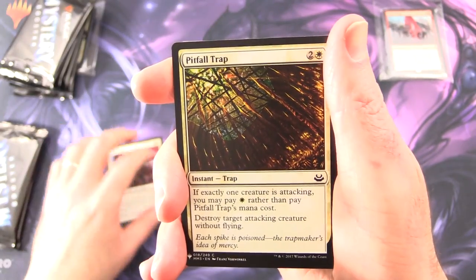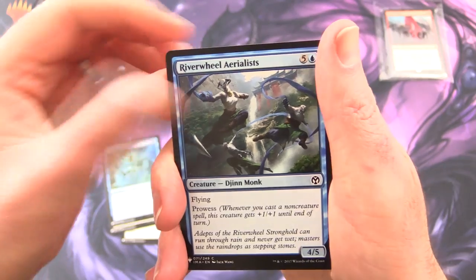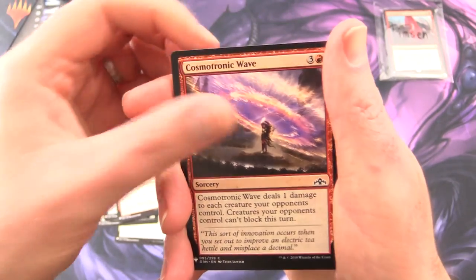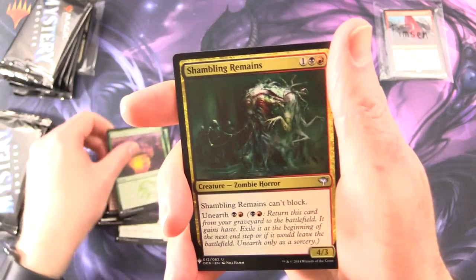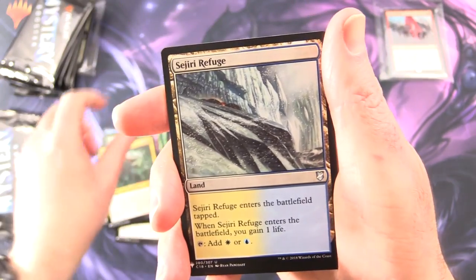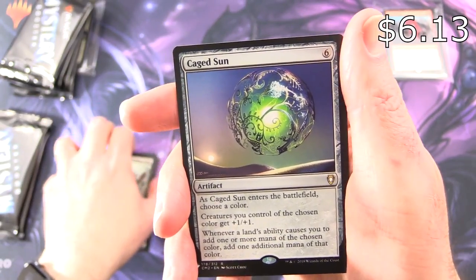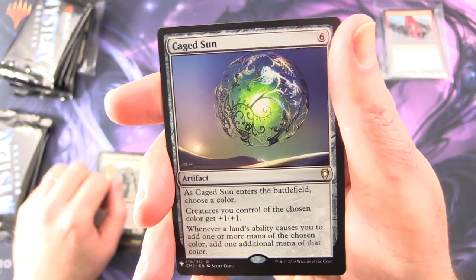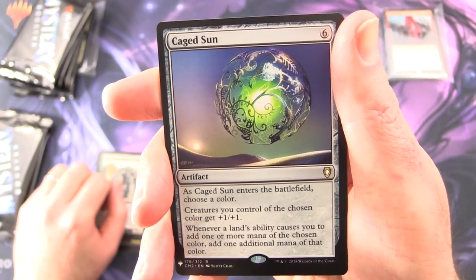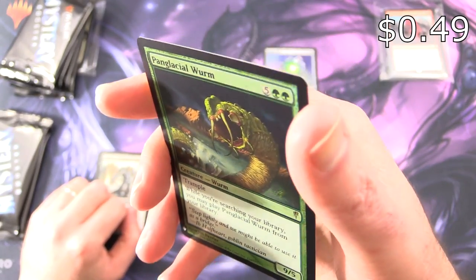We start off with Glint Sleeve Artisan. By the way, the Patrons get the Rares, Mythics, Foils, and anything over a buck. We have Pitfall Trap, Deep Freeze, River Will Aerialis, Bone Splinters, Desperate Castaways, Inferno Jet, Cosmotronic Wave, Reclaim, Feed the Clan, Shambling Remains — Creature Zombie Horror, pretty weird. Sajiri Refuge, Harkon, Stronggold Scourge, Zombie Knight. The rare is Cage Sun, an Artifact for 6. As it enters, choose a color — creatures you control of that color get +1/+1, and whenever a land's ability adds 1 or more mana of the chosen color, add 1 additional mana of that color. And a Foil Panglacial Worm — a rare Creature Worm, 9/5 for 7, with Trample. While you're searching your library, you may cast Panglacial Worm from your library.